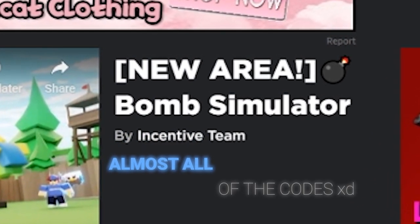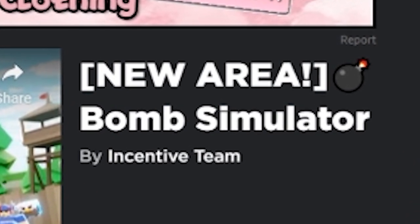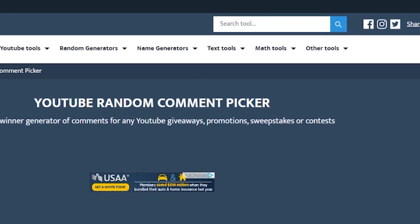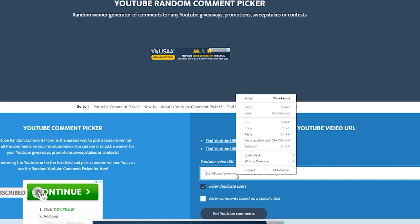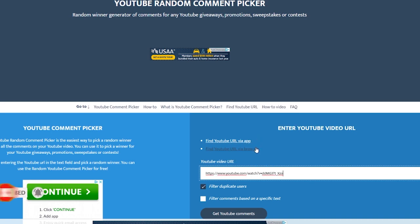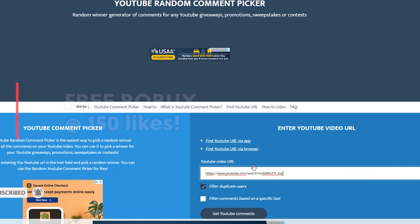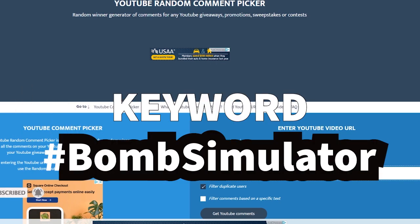These codes will help make you OP fast, get you a lot of free pets and coins. Before we get started, I want to pick a winner for some Robux from my previous video. We definitely smashed that goal by like two or three hundred likes, so congratulations on that. We're gonna pick that winner, and I'm gonna do the same thing for this video — if we hit 150 likes, I'll pick another Robux winner announced in the next video. The keyword is hashtag bomb simulator.